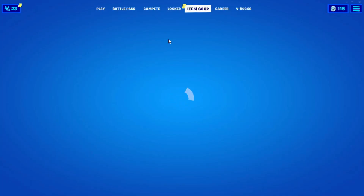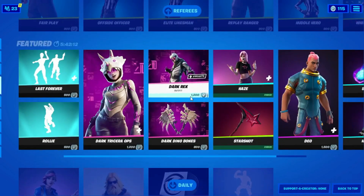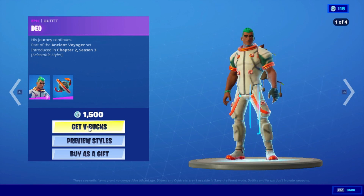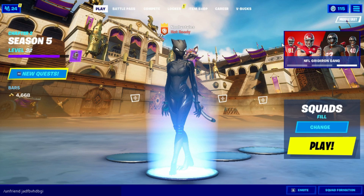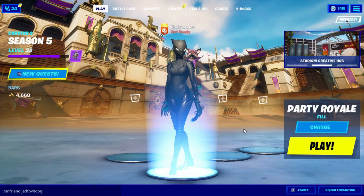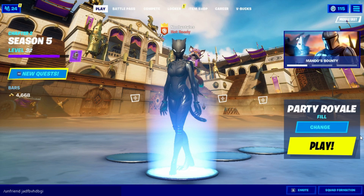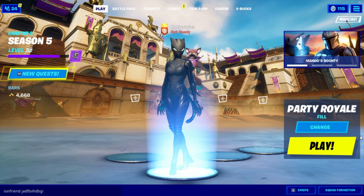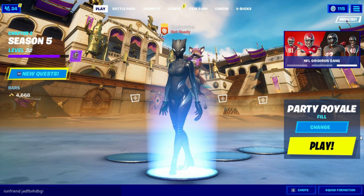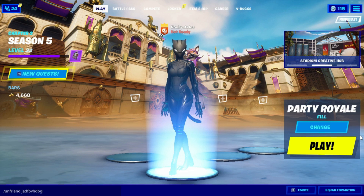Go into the Item Shop and choose any skin you like. Click on Get V-Bucks, then go into Change and set it to Party Rail. After that, go into a Party Rail game and complete one Party Rail challenge — not normal Fortnite challenges, but Party Rail challenges like ziplining challenges, gliding challenges, or squad crisis challenges. Complete just one of them and you'll be good to go.